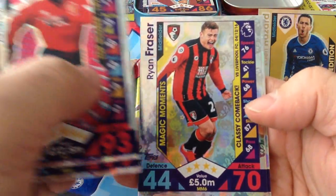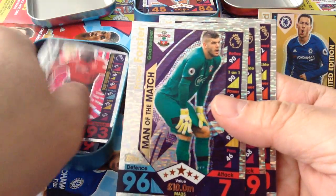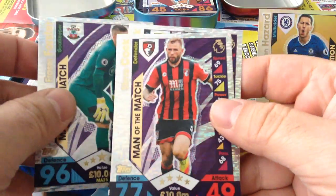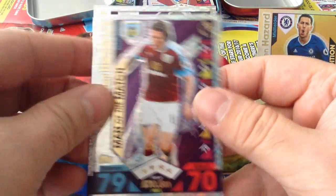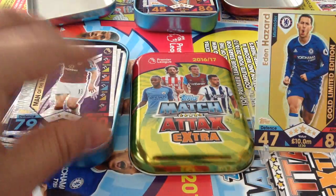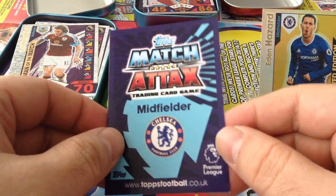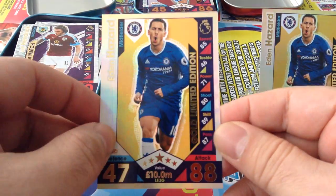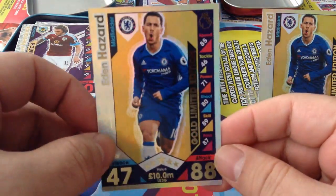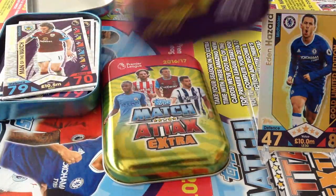Alright, two more special cards. Coutinho Magic Moment, James Legend, Frazier Magic Moment, Hesky Legend. Now the Man of the Matches — we get Forster Southampton, Steve Cook Bournemouth, and Hendrik Man of the Match Burnley. Let's have a look at the limited edition Eden Hazard — what are we going to pull in the third tin? Boom — mega, that's boss! A gold Eden Hazard! So the green one and the red one — fantastic.